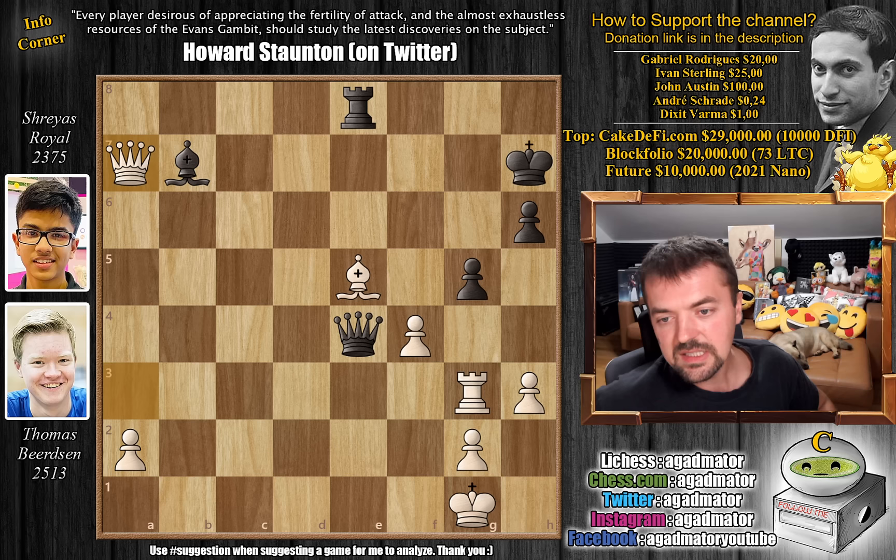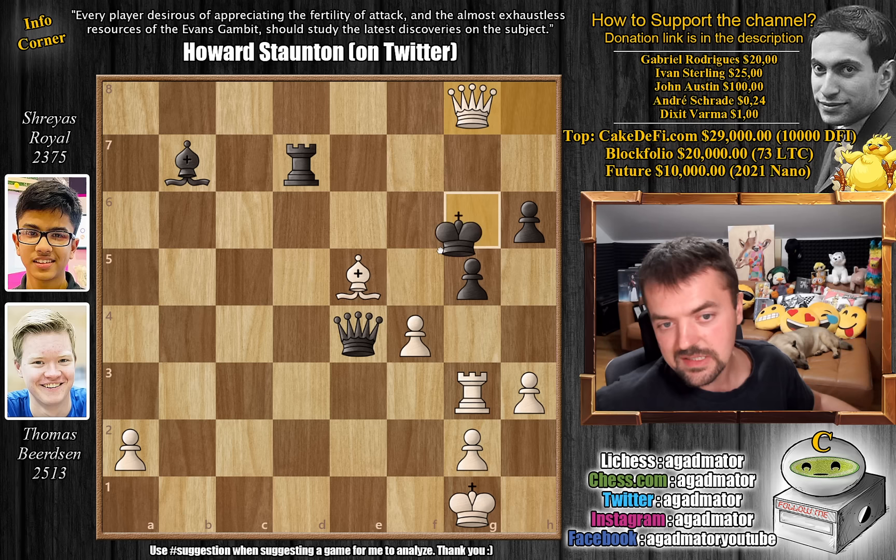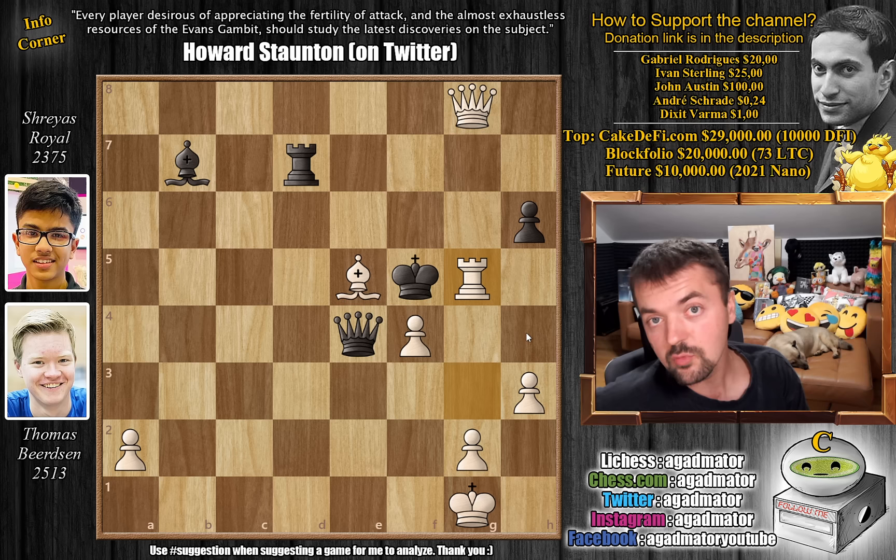After queen captures on a7, we have rook to e7, guarding the bishop. But now queen to b8 check, going after queen h8 — and there is no saving this position for black. Rook to d7 was played, trying to get the rook into the attack, but it is much too late. Queen to h8 with check, king to g6, queen to g8 check. King to f5 or h5 doesn't really matter — it ends the same. And now rook captures on g5 — the brilliant, brilliant finish. And it was in this position, on move 36, that Shryas Royale resigned the game, as there is nothing more to be done.